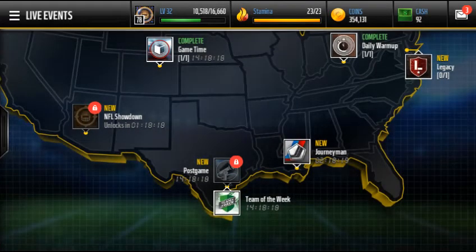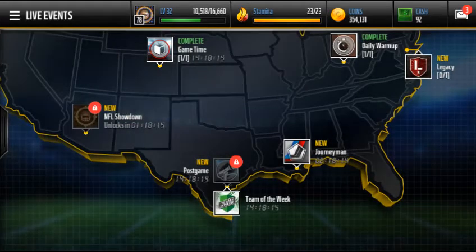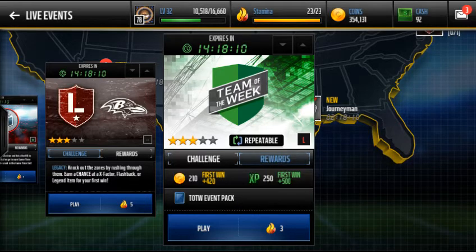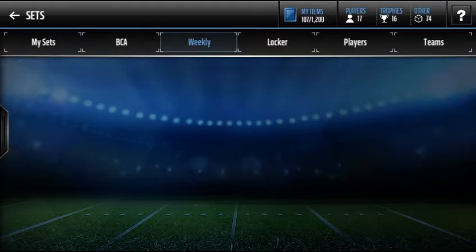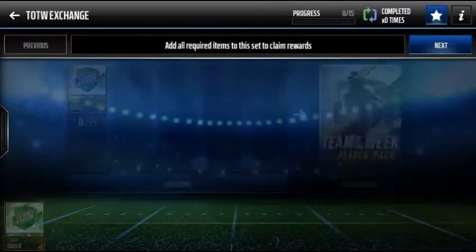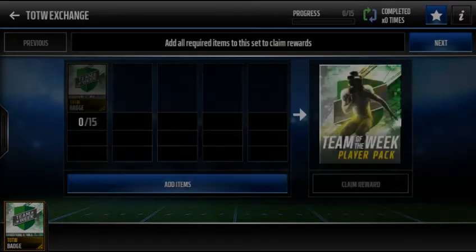For luck, we got the Team of the Week. You keep completing the Team of the Week and each time you get a Team of the Week item, you go to the set — I don't have enough of them — but you put it in here and you can exchange it for a gold Team of the Week player.